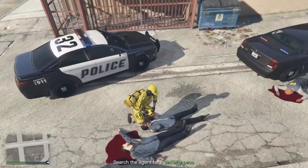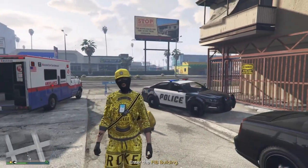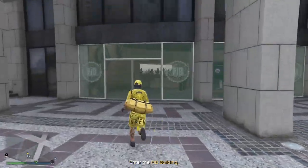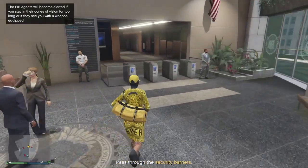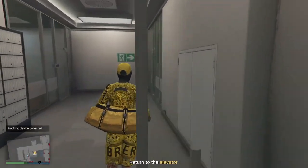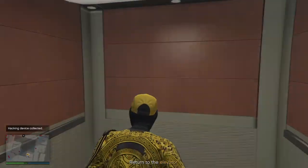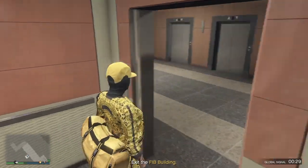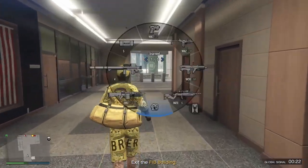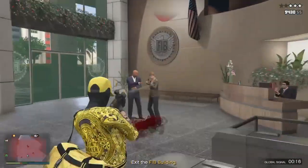You should get the badge — there we go. It did get rid of our body armor but that's fine. Now we've got the badge on this outfit. Once you've got the badge, make your way over to the FIB building and carry on with the mission normally. Get the device and head back to the elevator. You'll get spotted on the way out, so go ahead and shoot these guys.